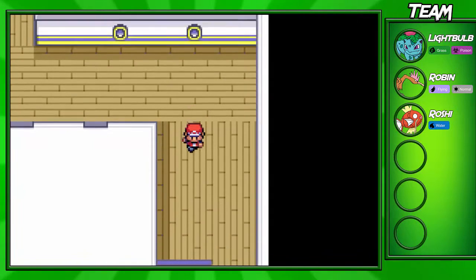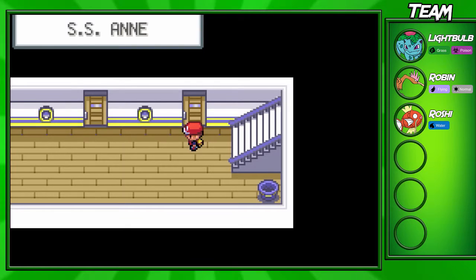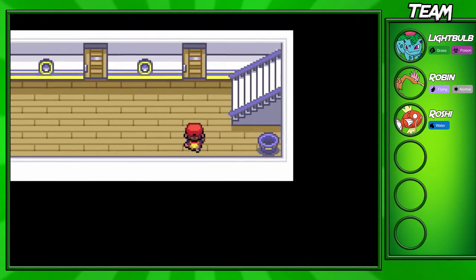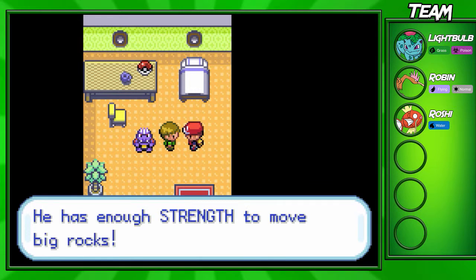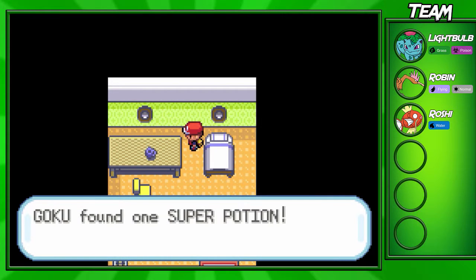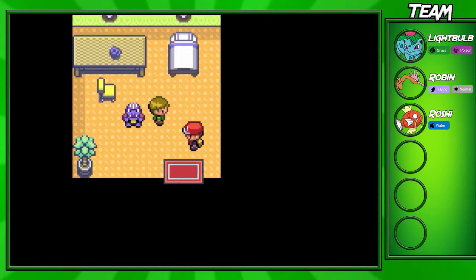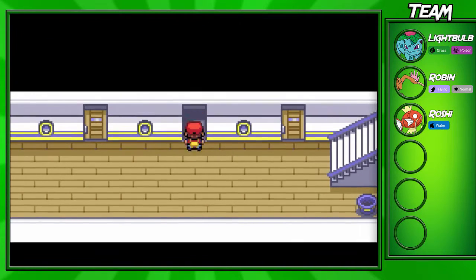We're going into the bottom floor of the SS Anne now, and I think there's actually an item in here. If you want to pick up a Hyper Potion, definitely click A on that trash can — I don't know why someone would throw out a Hyper Potion, that's pretty useful and heals 200 HP. If you want a Super Potion as well, you could take this man's Super Potion from his room — it's kind of weird that they let you just take it.